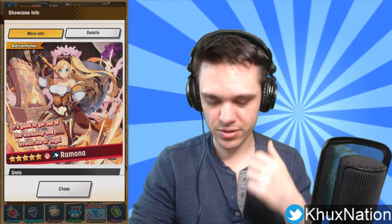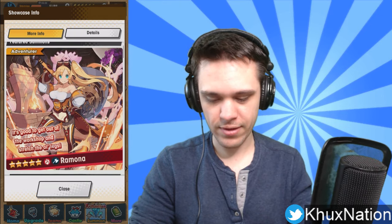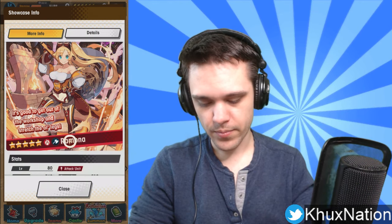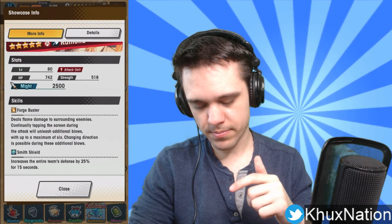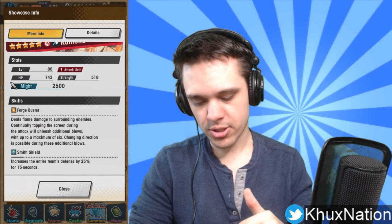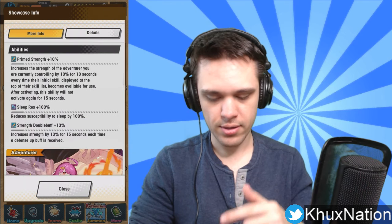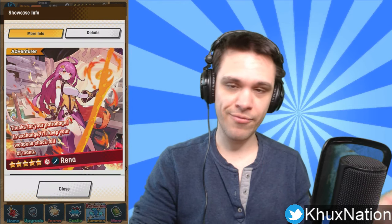Not only does using her second active ability trigger her own double buff — increasing her strength — but her first passive ability Prime Strength also increases strength too. So she's super synergistic with herself and very self-reliant; she doesn't really need much support. You can throw her into almost any team and she would work well. You don't even have to be controlling her and you'd still reap the benefits of her abilities, which is really good.